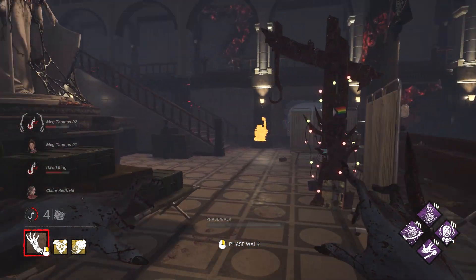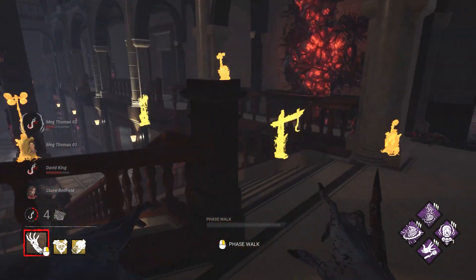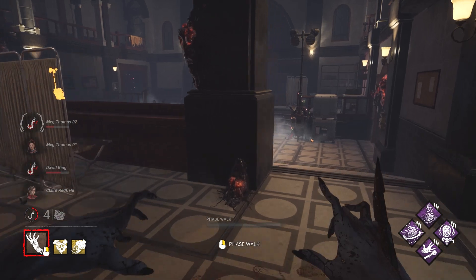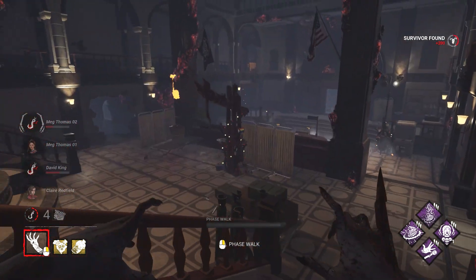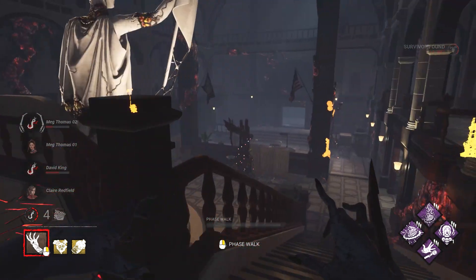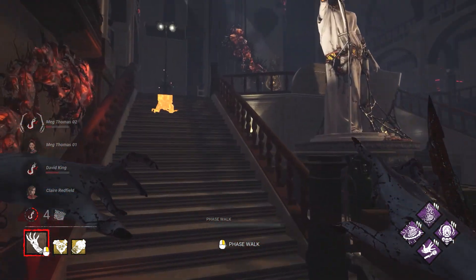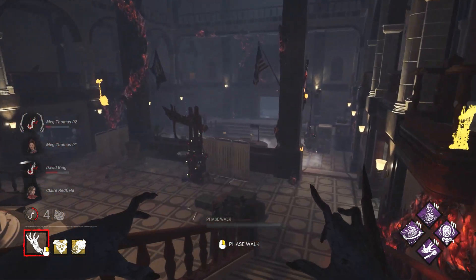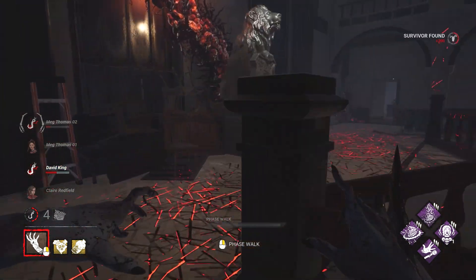I would like that David to go to second state. Basically they're on this side of the map and our hooked people are right behind us, so it's going to be difficult for them to make a play over here. David goes to second state — let's commit.